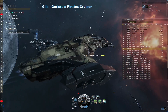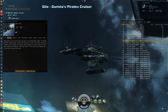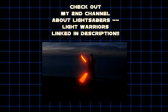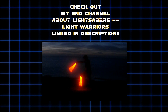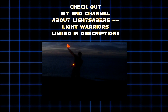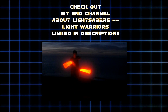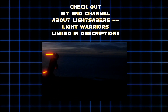Gila — Guristas pirate cruiser. The Gila uses the same hull as the Moa, but the Gila is a great PvE and PvP ship specializing in both drones and missiles. A very popular ship. I'm ending the ship identification portion of this video here. Be sure to like and subscribe. I also have a second channel called Light Warriors — I've neglected it for a while because of OCD perfectionism and camera shyness — where I do a dual saber spinning tutorial. Please go check that out. I have another video queued up with more ships, so feel free to comment. Did your favorite ship show up here? Let us know.